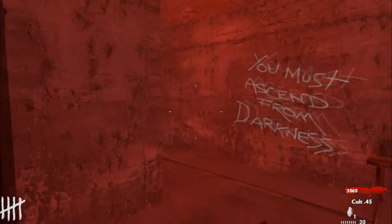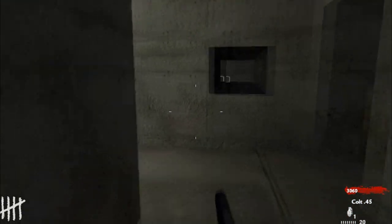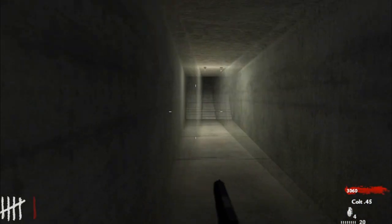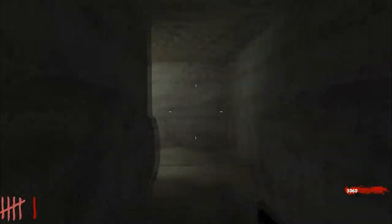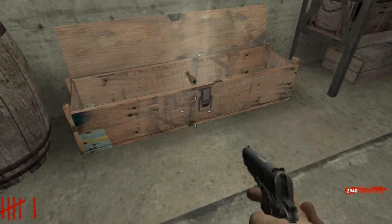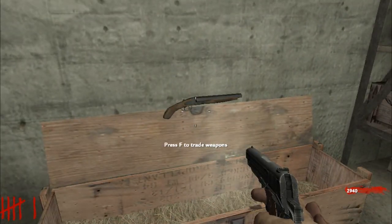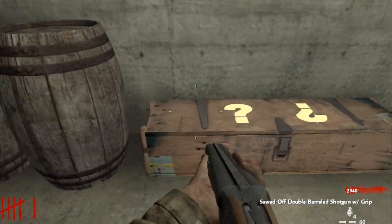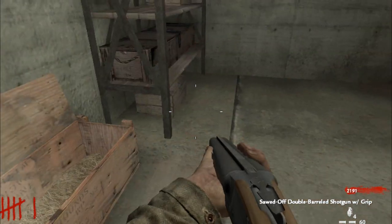I believe there's a weapon box up here — I'm pretty sure there's a weapon box up here. Here it is. The cool thing is it's only 125 points, which is pretty awesome, but I believe the price goes up every time I buy more. It's not a ranger, not a model 10 — it's World at War. It's a sawed-off double-barreled shotgun with grip.